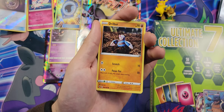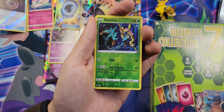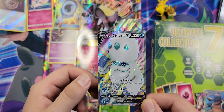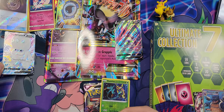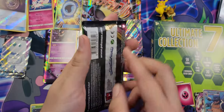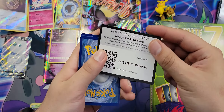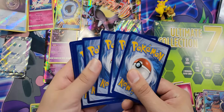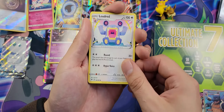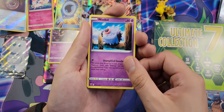Up next, we got the Guardians Rising pack. White code card — let's cross our fingers and see what we get. Lampent, Altar of the Moon, Mallow, very nice. Altar of the Sun, Litwick, Litwick, Gothita, Pancham. Very nice — Alolan Vulpix, Chansey. Reverse Hala — and wow, what a pull right there guys! Check it out — nice little golden secret rare Aqua Patch. Definitely a very nice card.